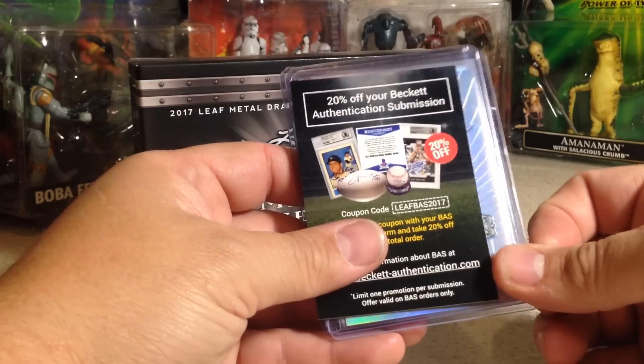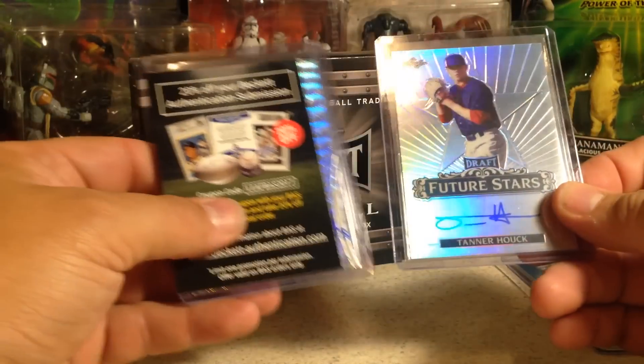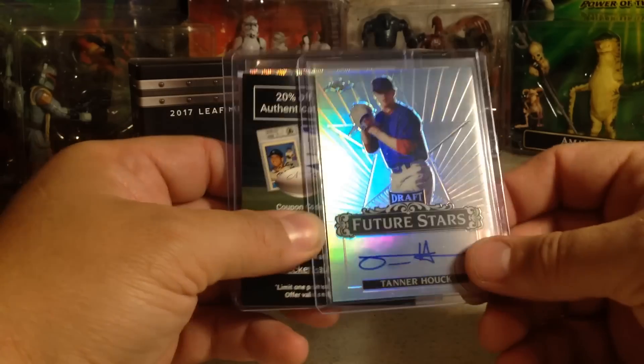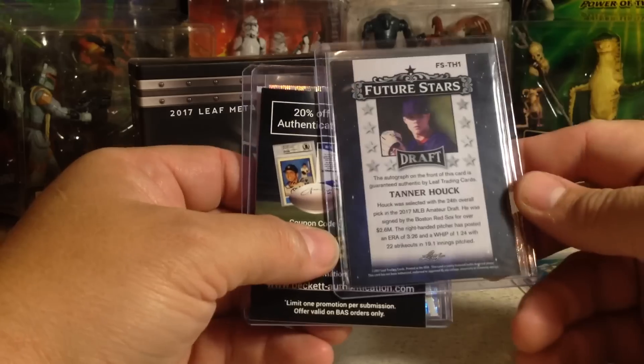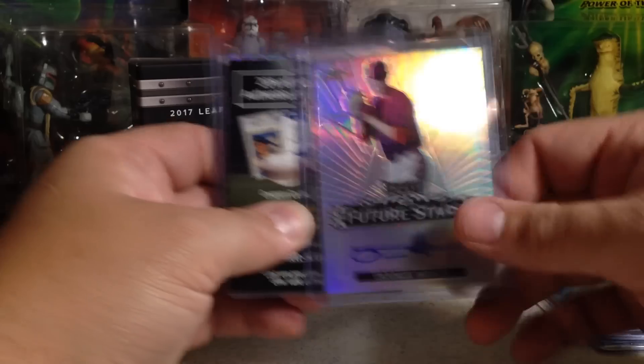And next, we have Tanner Hawk. I think he's Red Sox — future stars. Yep, first round pick for the Red Sox. Tanner Hawk.